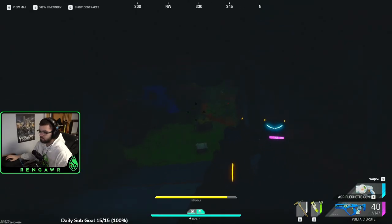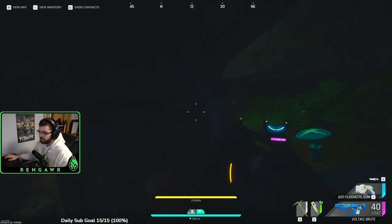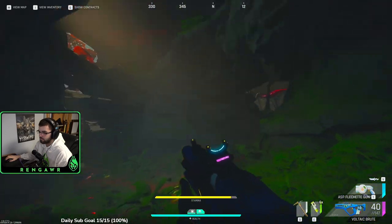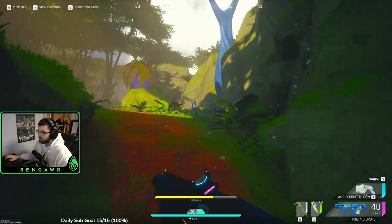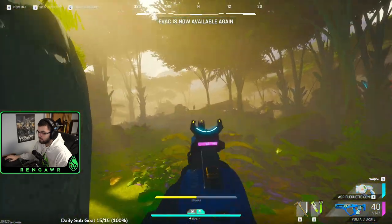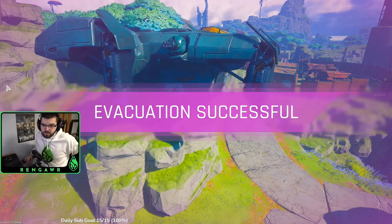We know the storm is starting to end when the sky becomes lighter, the lightning will stop, and it'll start drizzling outside instead of being a torrential downpour. It'll say evacs are back online, meaning you can now call in your evac ships and remaining players can leave if they want to. But once it says this, players do begin spawning back into raids, so please watch your back.